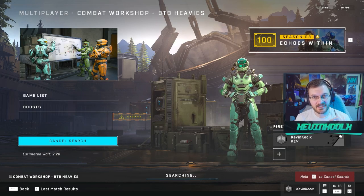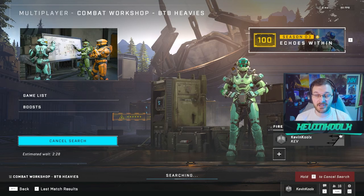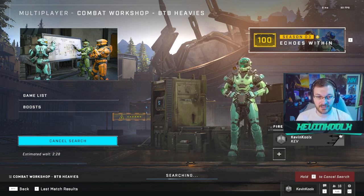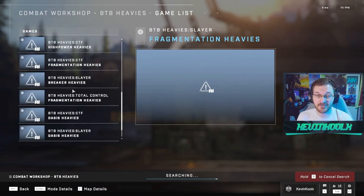One thing I want to talk about is calling it combat workshop BTP Heavies. They recently updated this because community feedback said people probably weren't joining — they were actually struggling to find matches because it was just titled 'combat workshop' as a feature mode. It doesn't really explain what's in it unless you click into the game details, which is already enough buttons to click. Like when you click on, you just want to play — and that's the only way to really find out it was BTP Heavies.